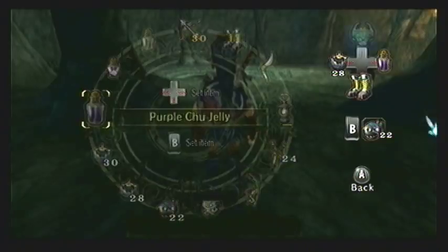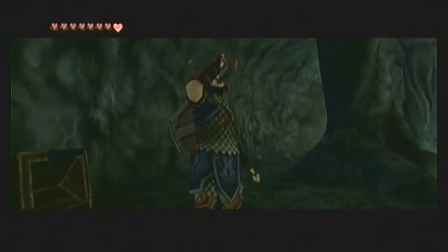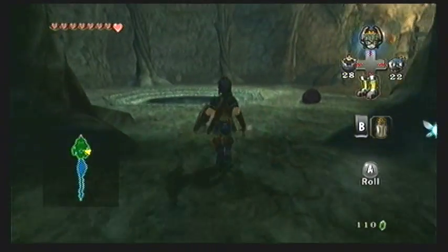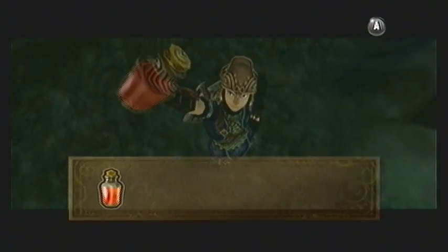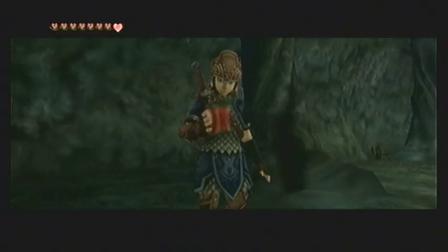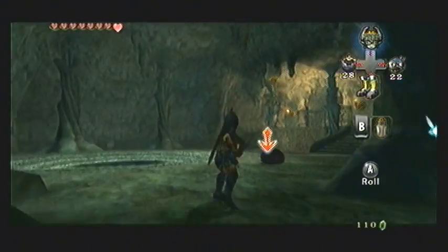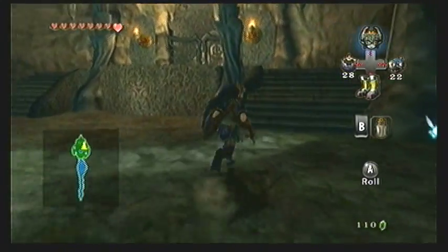Throughout this dungeon, we'll be fighting several different chus, because they are all over the place. Just make note of the fact that their various colors have different benefits if you put them in a jar. I have a jar filled with purple chu jelly, which I'll drink to show off what it does — it heals you either one heart or damages you one heart, so it's pretty worthless. You should never actually grab some, unless you're making a walkthrough like me. There's also red chu jelly that will restore eight hearts, so that's quite a bit better — I would recommend grabbing that.